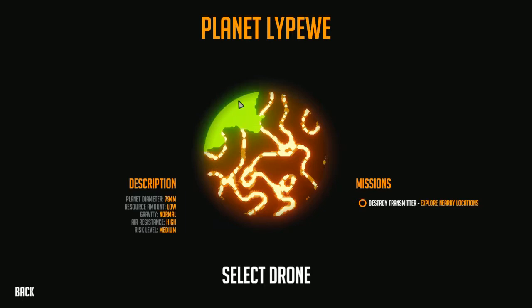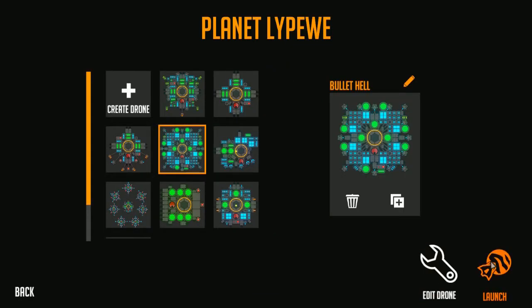I'm assuming that is the ore - the money that you have, the currency. Air resistance high, risk level medium, gravity normal - that's fine. Let's take out this thing. There is no hives on this planet, but still this thing is still the best I have. It's not very fast, but it's very pretty.